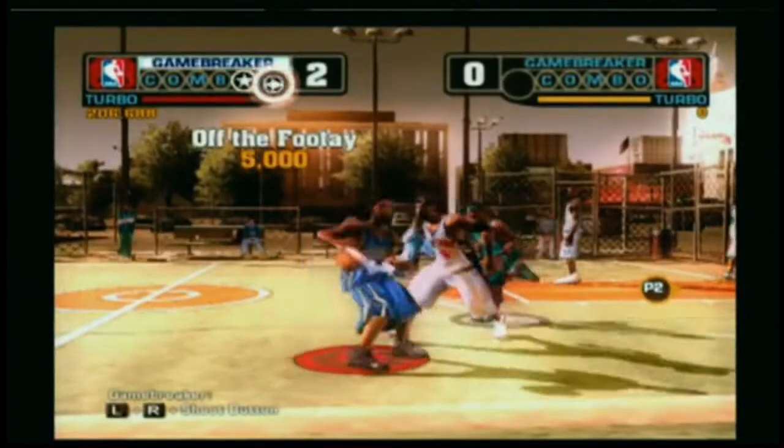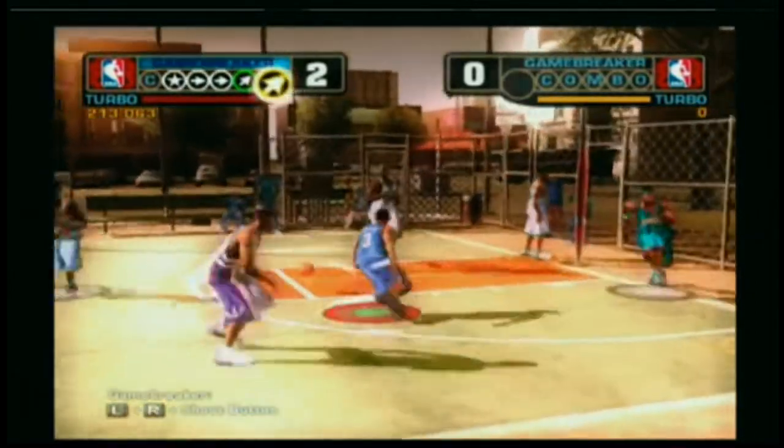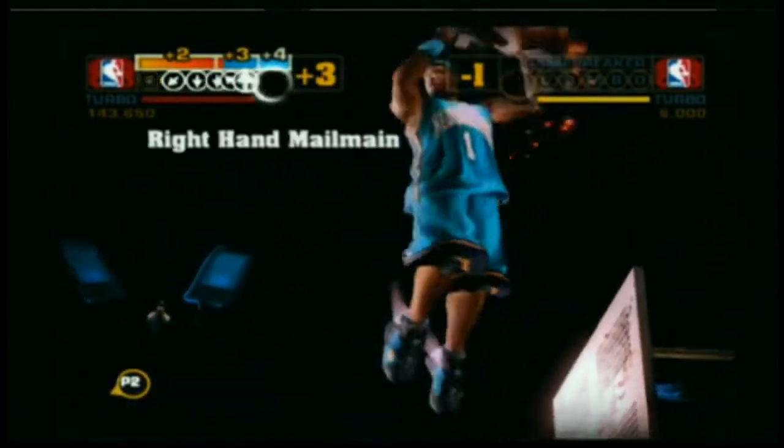NBA Street V3 features an interactive game breaker. Go for the game breaker dunk, and you can pull off tricks in mid-air on the way to the basket. If your teammate jumps towards the basket during a big air game breaker, press the pass button and hook them with the big air alley-oop.